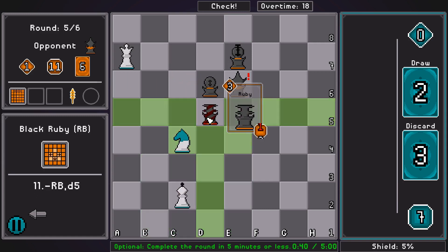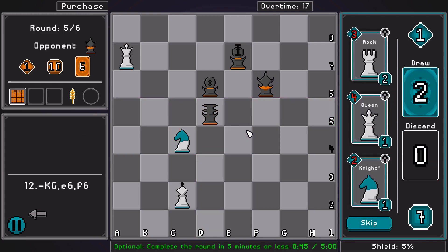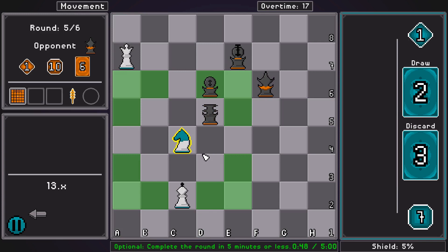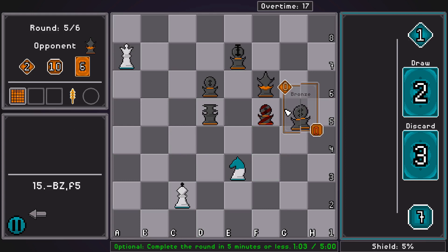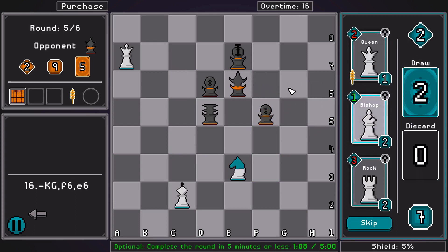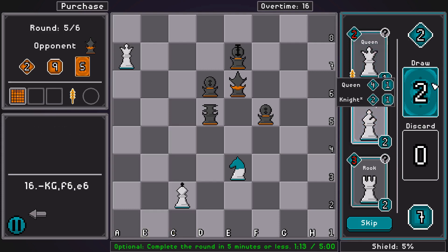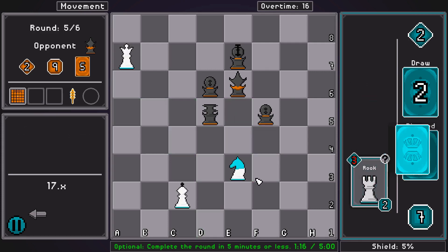I do want to keep my king back. The ruby is protecting the bronze, and the ruby is also attacking the knight. I just need to play moves and hope that they're not blunders. Typical chess gaming - you know, play moves, hope they're not blunders. I'm just going to skip, I guess.